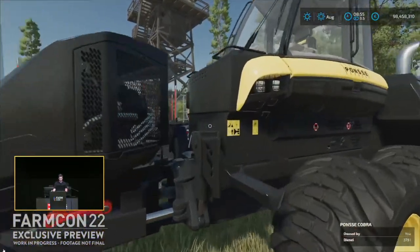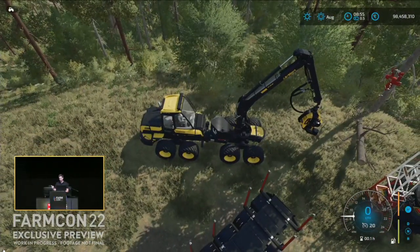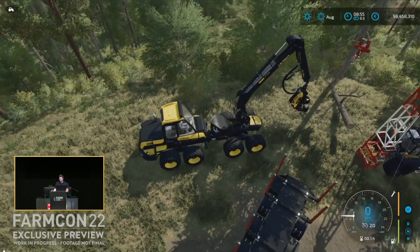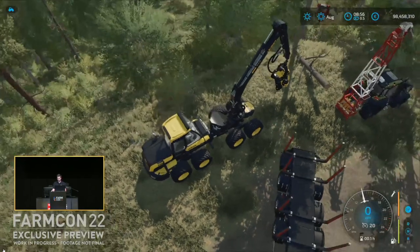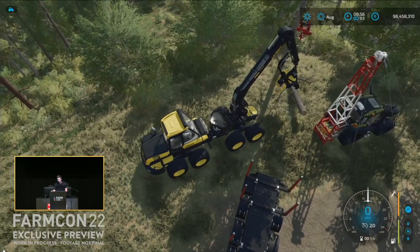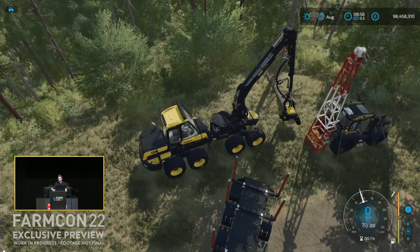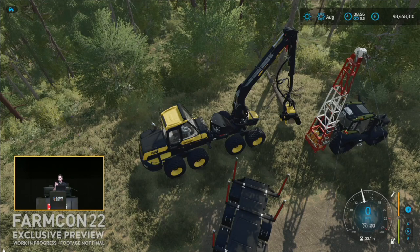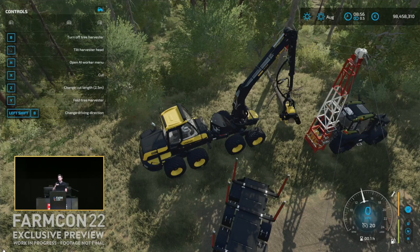As he said, the winch is pretty much player-controlled. It can go all the way up or all the way down, or partially up and partially down — just to move a tree if you've felled it in the wrong place. There were many requests to be able to pick up trees that are on the ground, that can be cut into pieces and de-branched. It'll be automatically gripped and move the tree into the position where it was cut. So you can now pick up downed trees with the Ponzi equipment or various other forestry equipment, cut it to length, and shave it at the same time.